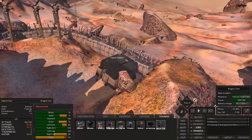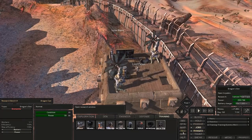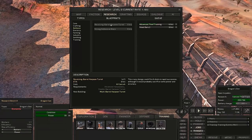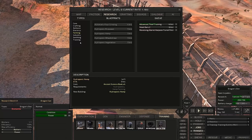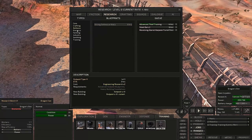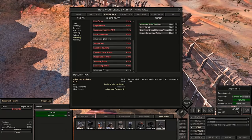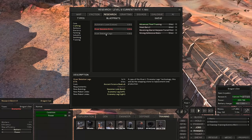We got the Research Bench 6 complete, and we have 5 AI cores. I think what I want to do is go into defense and go straight for the Revolving Barrel Harpoon turret — this thing is just straight up boss. The other thing is strong defensive walls, which takes 4 engineering research. I think we might just go ahead and do it to get those big walls. We also have ancient science books, so we can start researching other stuff like advanced weapon grades. And there's hiver skeleton legs, but it takes 6 ancient science books.